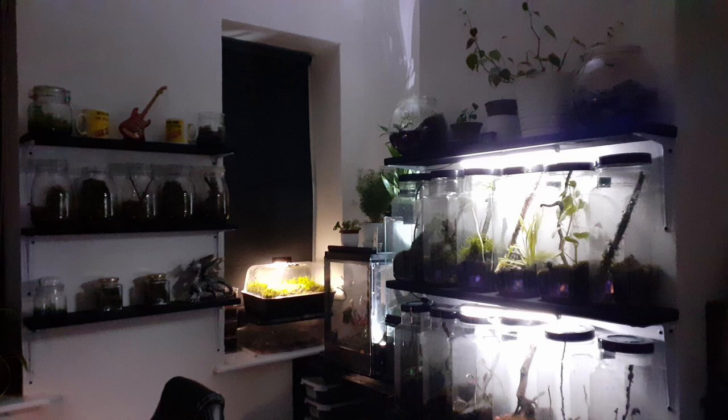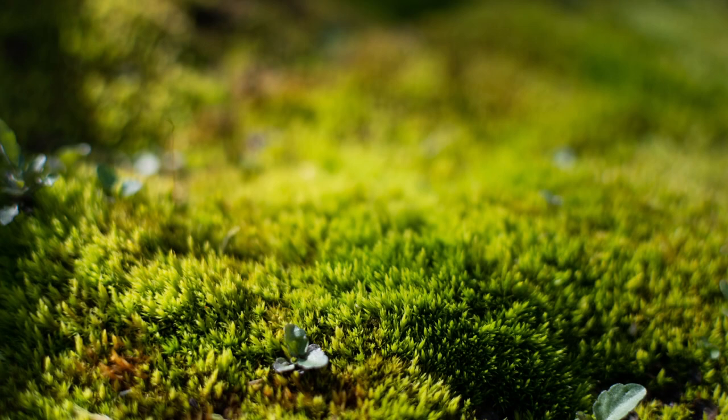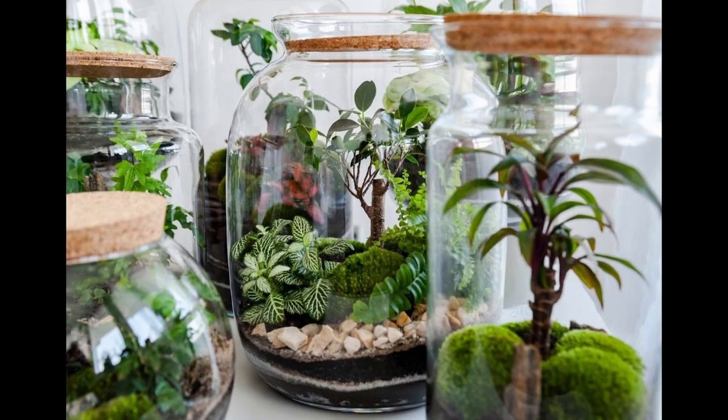What I'm saying is your terrariums and enclosures must have a light above them for your mosses to stay beautiful and green all the time like mine do. Cheap white LEDs are perfect for terrariums for the simple reason that we don't want our plants and mosses to grow too fast. It doesn't make any sense to pay through the nose for a grow light just to put above your terrarium.